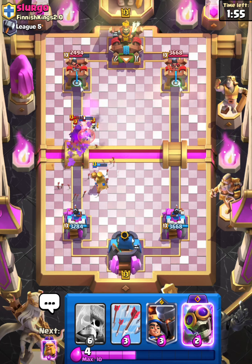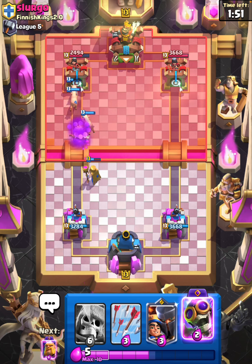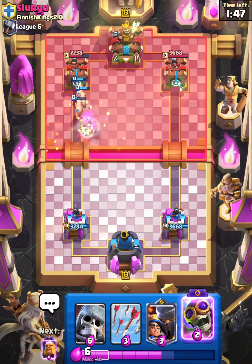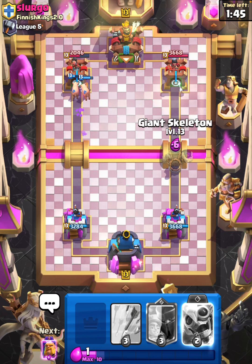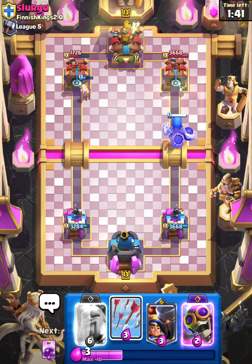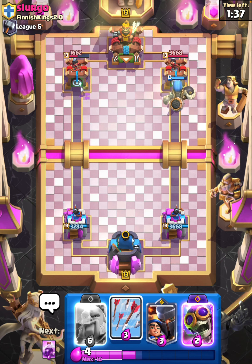Not great but not the end of the world — oh that's actually perfect right there, look at all those pigs. He's gonna Tornado, I'm gonna Giant Skeleton at the bridge. I don't think he has very much elixir right now and I think that should just go to the tower — yeah there's nothing he can do.